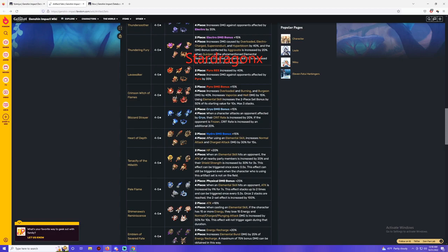So you can choose between these two artifact sets. I would recommend Crimson Witch of Flames. If I had Yumia, that's the build I would actually use. For solo play I'd use the other set, but if you guys are doing the Spiral Abyss, Crimson Witch of Flames would be the best.